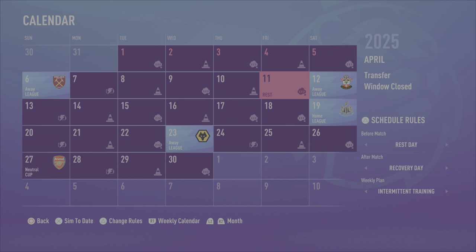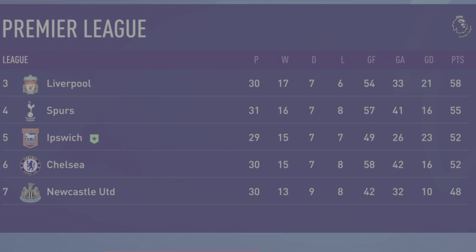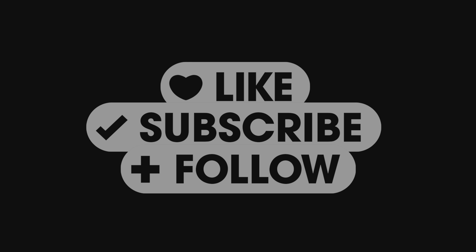In the next episode we're going to have April's games: West Ham, Southampton, Newcastle, Wolverhampton, and the FA Cup tie against Arsenal. Spurs are three points behind, Chelsea are on equal points but with a game in hand, so we'll have to see how it goes. I hope you enjoyed this episode — see you in the next one, take it easy, bye bye.